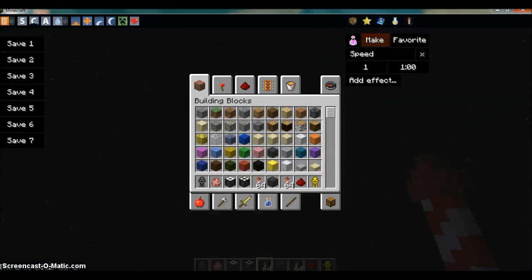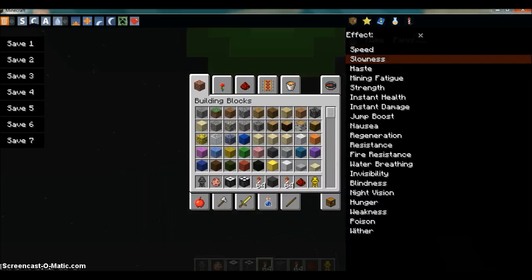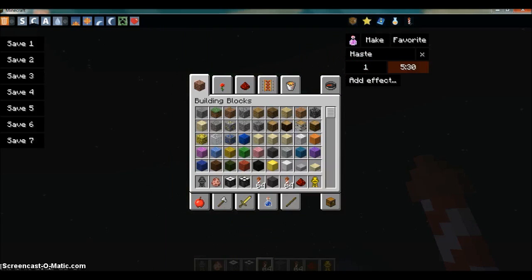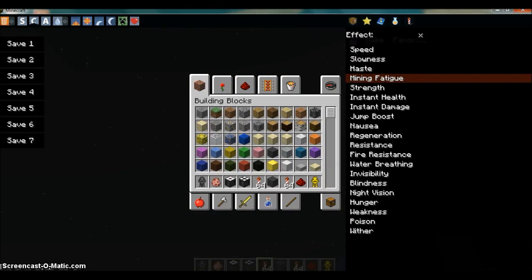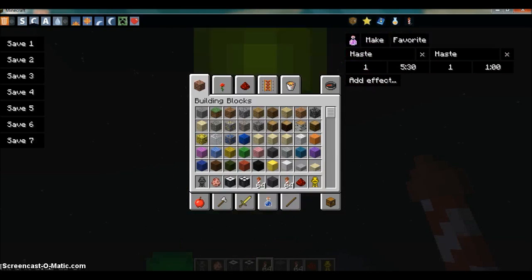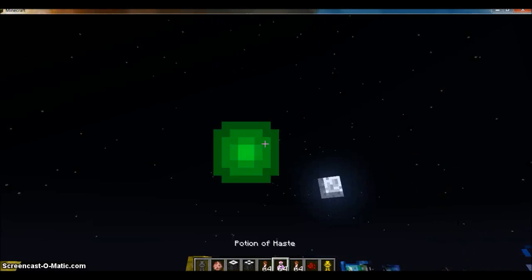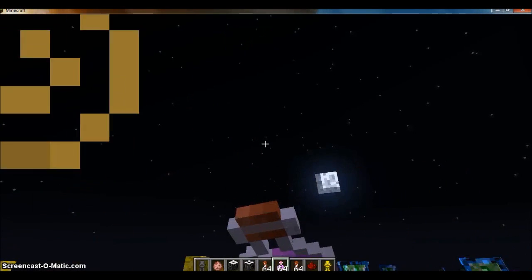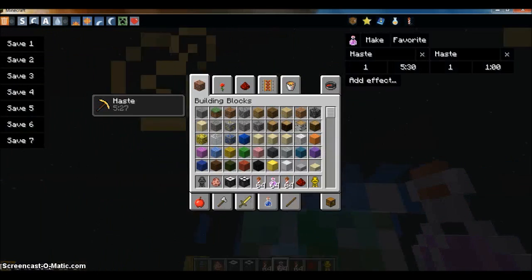It also has a potion maker here, so let's say I could put a paste, make it last up to as long as I want, add effect. You've got to make sure you've got room in your inventory. Make — there we go. Now all I have to do is change it. And look, there we go, I've got haste.